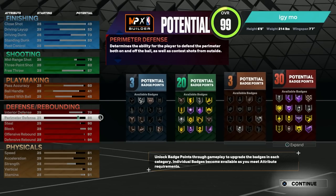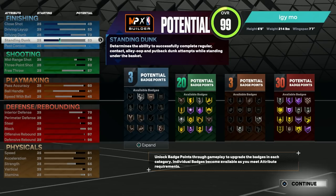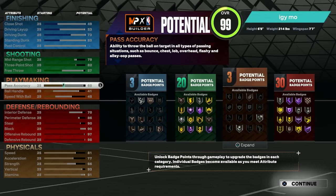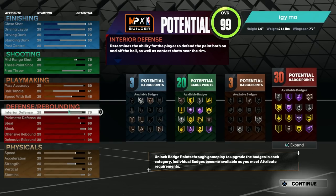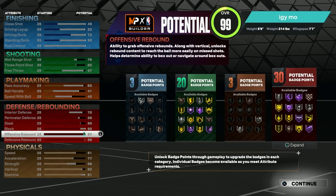And here you have it — this is going to be the final build. You have three potential finishing badge points, which is not the best, but it's not really a finishing build. If you're wide open in the paint, you can hit the layup no matter what. You get 20 shooting potential badge points, which is amazing. You get three playmaking, which is not that good, but it is what it is — this isn't a playmaking focused build. And then you get 30 potential badge points for your defense, which is fantastic. Look at the Hall of Fame badges we get: Hall of Fame Chasedown Artist, Hall of Fame Box Out Beast, Hall of Fame Workhorse — which is basically Hustler from last year — and Gold Rebound Chaser. This is a fantastic build. Why wouldn't you want to make it?